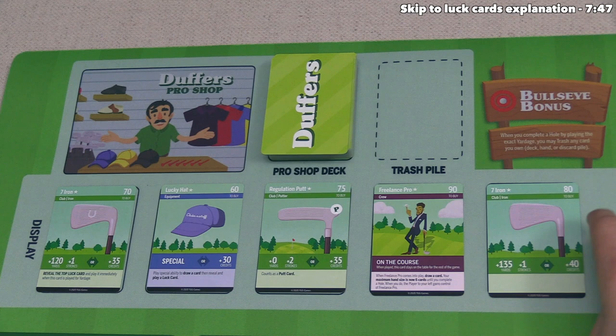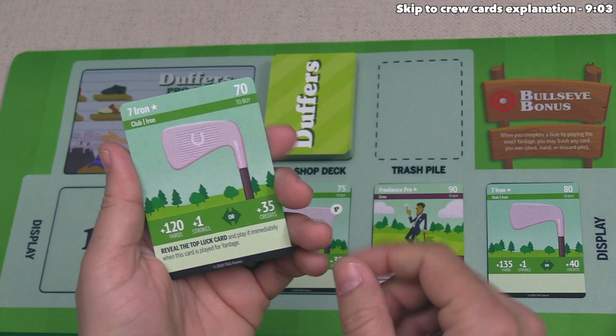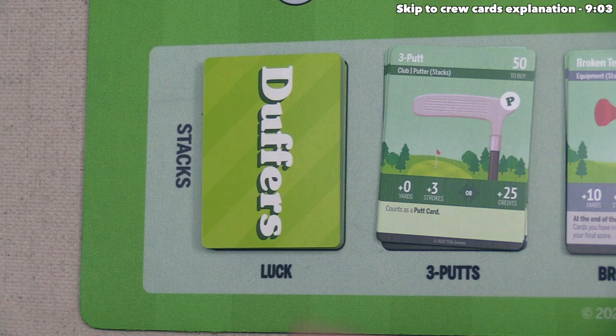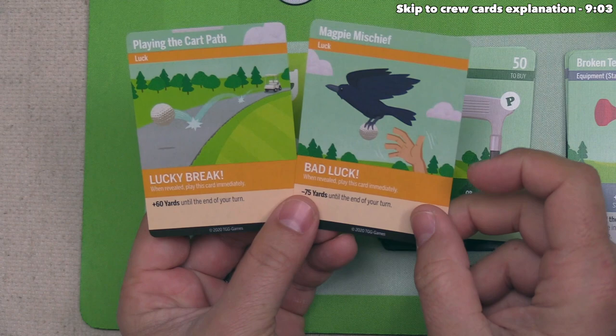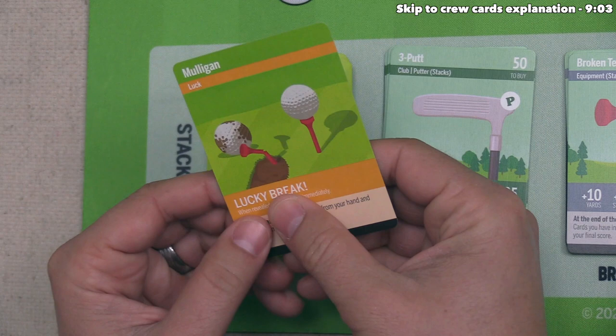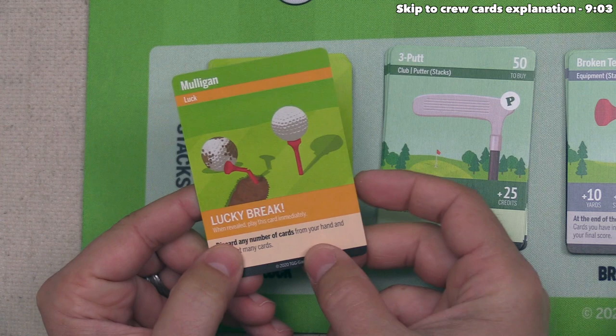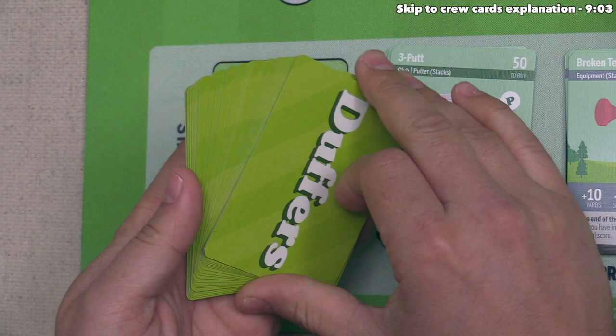Player two can pick up the seven iron, which adds 120 yards and one stroke or 35 credits. When played for yardage, you reveal the top luck card and play it immediately — indicated by the horseshoe symbol on the club. The luck deck contains various cards giving lucky breaks as well as potentially bad luck. For example, the cart path gives plus 60 yards until end of turn, while magpie mischief loses you 75 yards. Other cards include the mulligan, which lets you discard any number of cards and draw that many; and lightning strike, which forces you to discard all equipment cards from your hand.